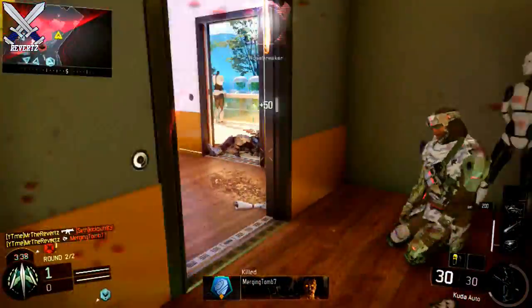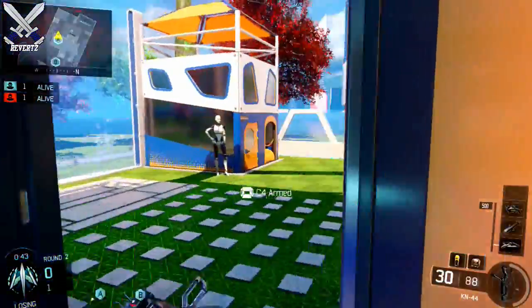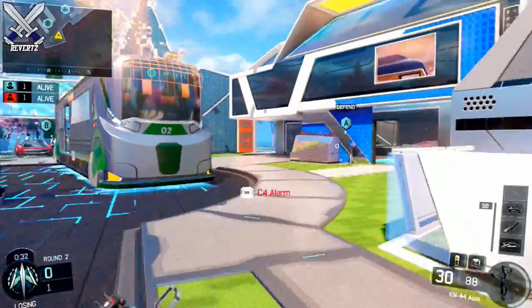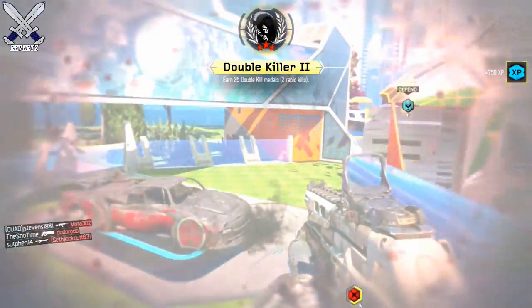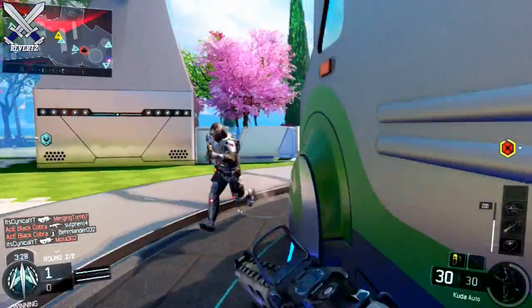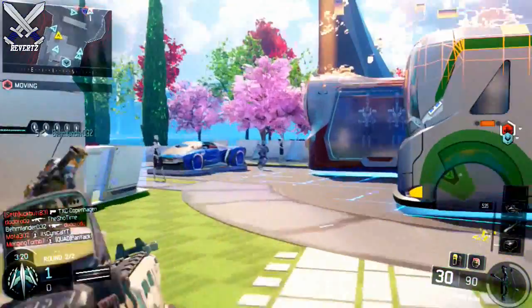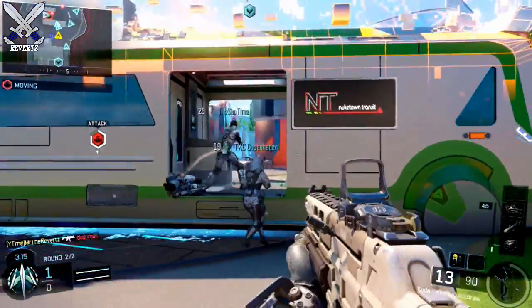This C4 trick is also extremely helpful for Search and Destroy. Take a look at the clip on screen — I'm on the defensive side and I'm going to place the C4 down on the A bomb. With my C4 guarding the A bomb, I rotate over to the B bomb and guard that myself. When the C4 alarm goes off, I rotate to the other bomb and pick up the kill. This strategy could change the way S&D or even the majority of game modes in Black Ops 3 are played, because you're basically able to know where an enemy player is at all times. And if they destroy the C4, if you have the perk Scavenger it's going to replace your lethal equipment.